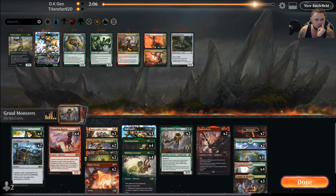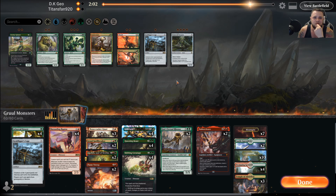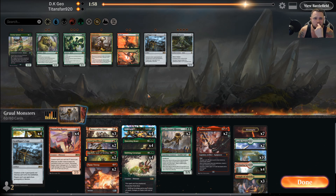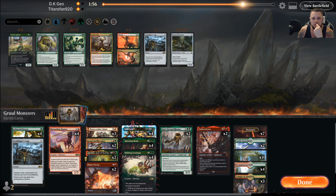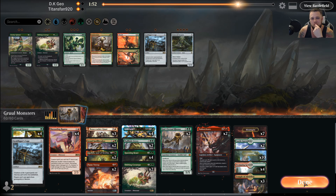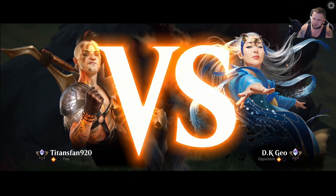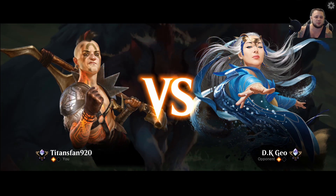We're on the play now. I think I'm going up a Gemrazer and cutting down a Grafdigger's Cage. Maybe cut two Stonecoils and put in two Feroxes — because if they want to pay 5 mana for an Act of Treason, that's a lot better. Game 3 against Rakdos Sacrifice — again, bad matchup. See how it goes.